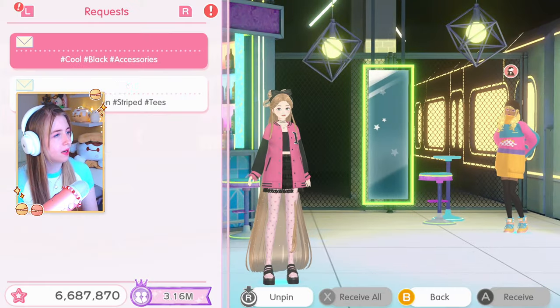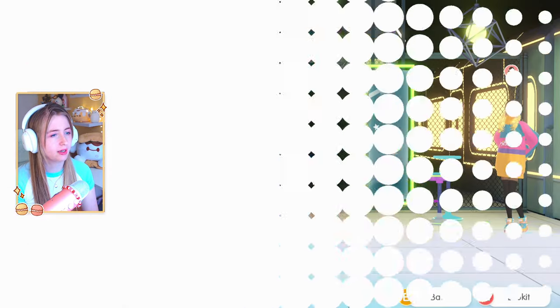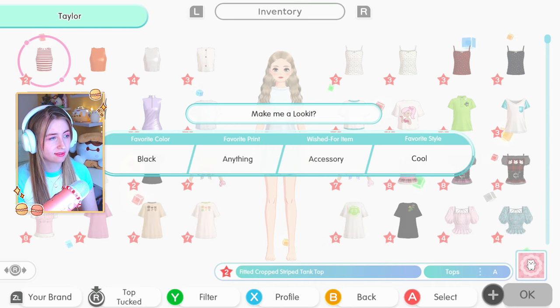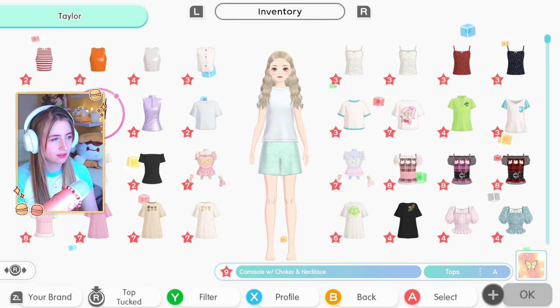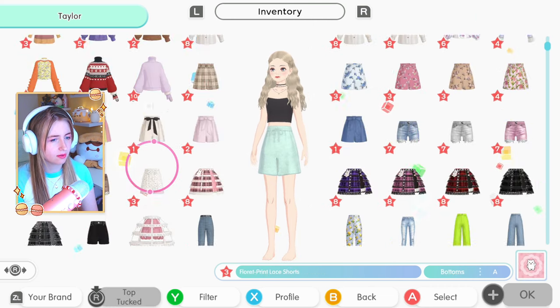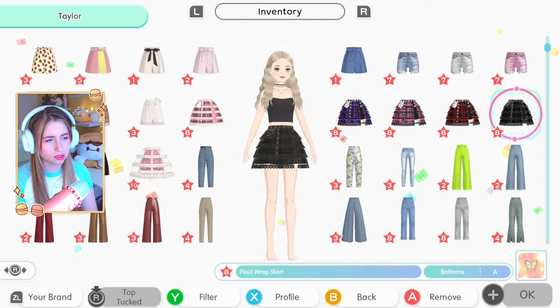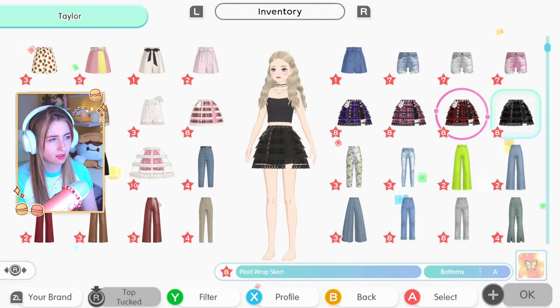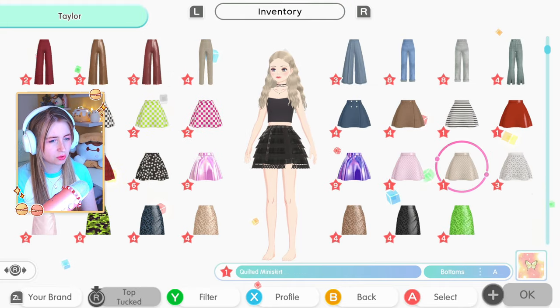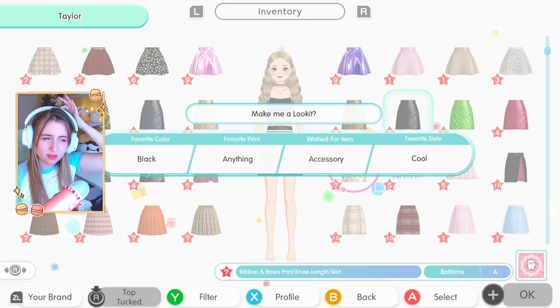Let's start with a little warm-up and go into creation for the requests. There are only two right now but good enough. First request: black, anything, accessory, cool. Straight up I'll go the choker. Then we should go for a skirt - I made this one in gray but I think I like the black one better. I don't really have many dark shorts or skirts actually, let's use this one - it's also a favorite of mine.